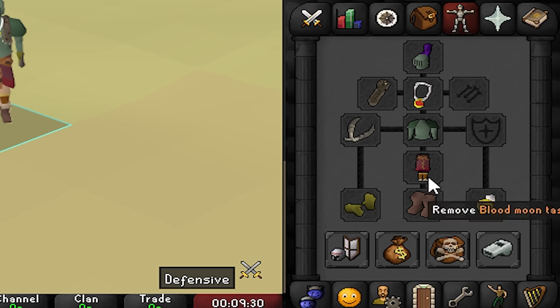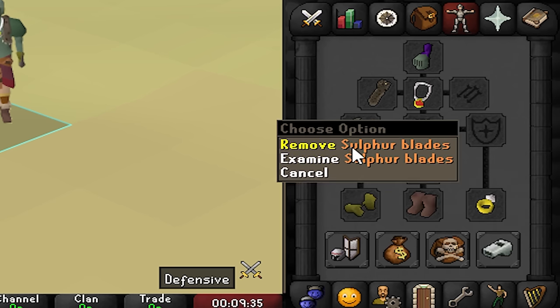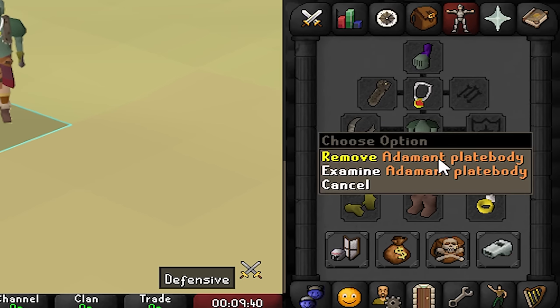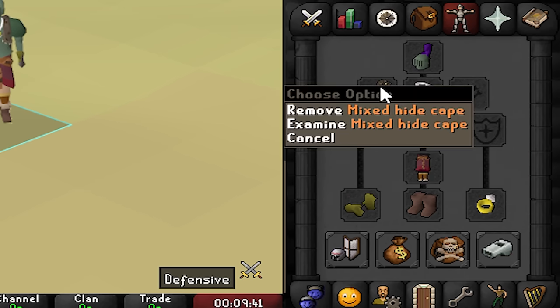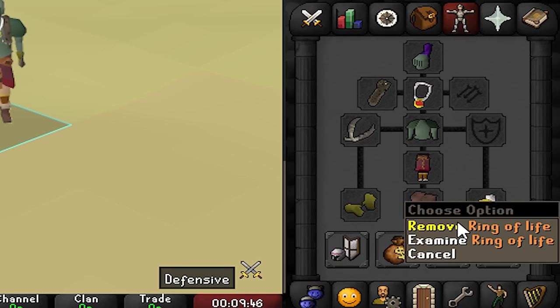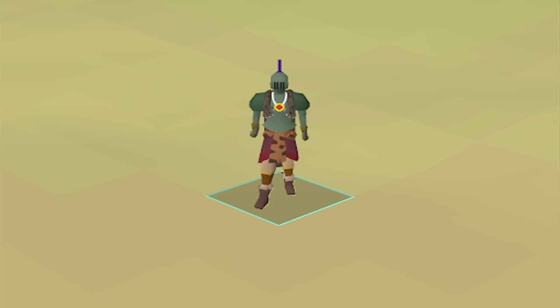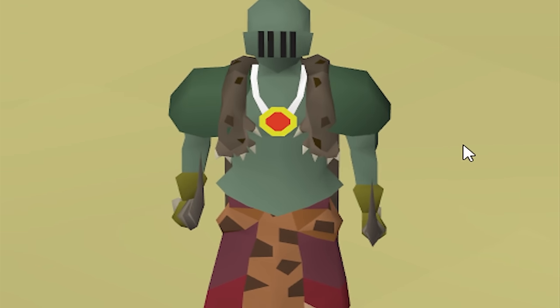When it comes to my gear, I have the blood moon tassets being my only loot from perilous moons so far. My best-in-slot weapon is the soulful blades and my best armor outside of that is Armand full helm with Armand plate body. I have a really solid amulet of strength, mediocre boots and gloves, and we're always rocking the ring of life as a safety — if we ever DC, maybe it could save us. We're also wielding a mixed hide cape, which was the last unlock we achieved in the last episode.